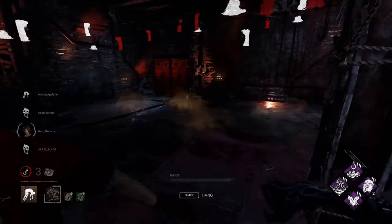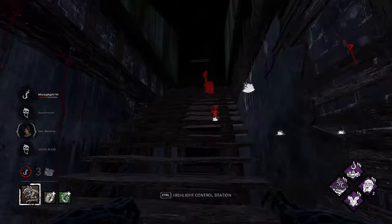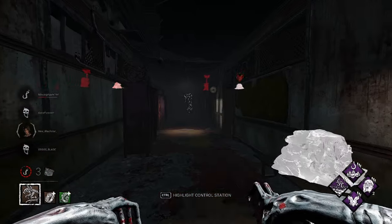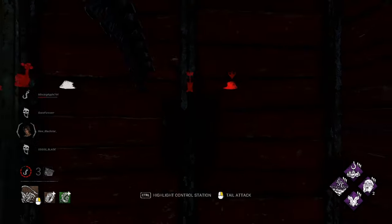Pick him up and throw him in the basement. He's definitely going to let himself die — I don't think she's coming to save him. It was GGs once somebody quit. They might have had a chance if the other Lara had stayed in. GGs.